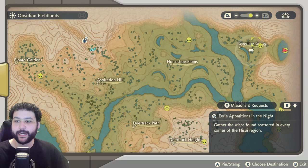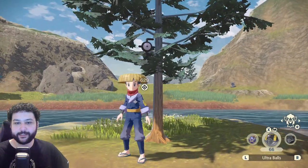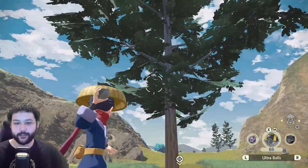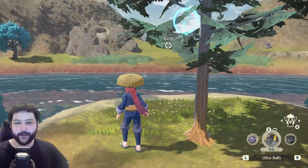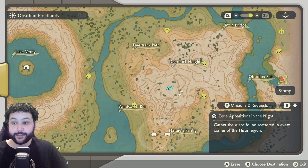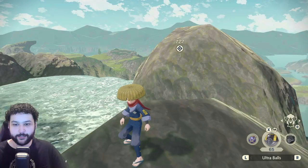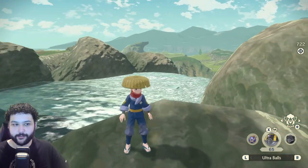Next up are all the Unown that can be found in the Obsidian Fieldlands. Our very first one is past the alpha Heracross in Growling Grove on a little island — you'll see Unown E just hanging on the tree. That's a well-hidden one. Our next Unown is at the top of the Obsidian Falls; you're going to need Sneasler or the ability to fly to get up here.